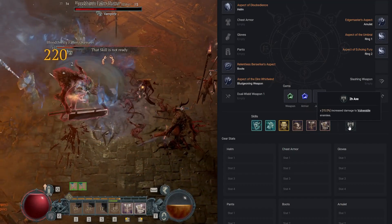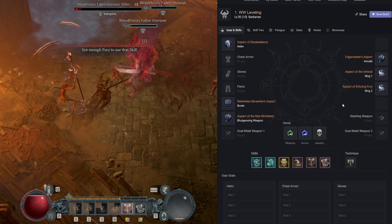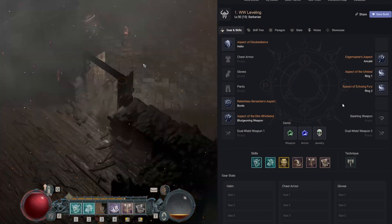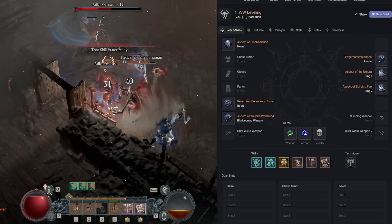For the technique slot we go with the two-handed axe for 15% increased damage to vulnerable enemies. Vulnerability is its own damage bucket, so increasing it is very powerful — it might even be too good. That's the Whirlwind Barbarian leveling build. If you enjoyed it, click that like button and subscribe for more Diablo 4 content. My name's Toy House and I'll see you in the next video.